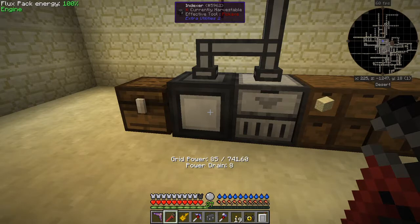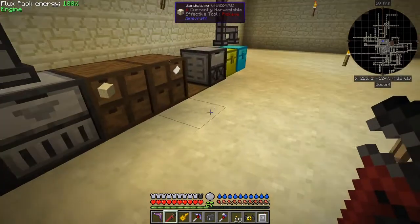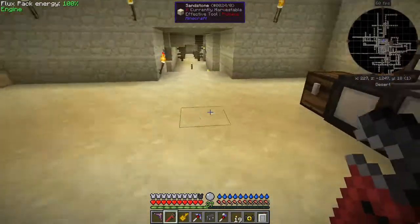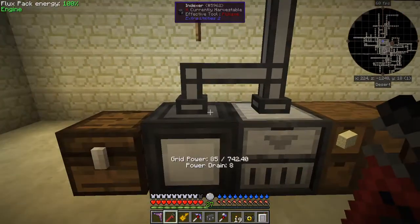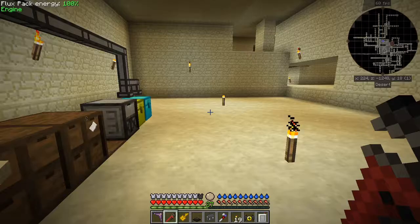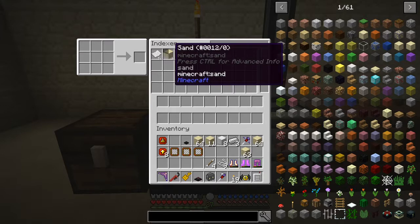It's not complete because the first thing you'll need to do is put a transfer node on here. For example, if I put some sand in one of these chests over here and then look at the indexer again, you'll see the sand appearing. You do need the transfer node because you can't take items out of the indexer otherwise.